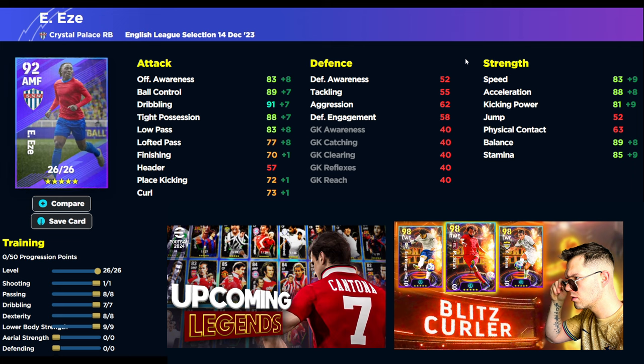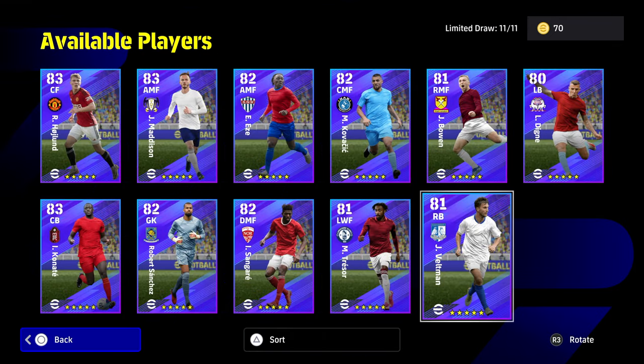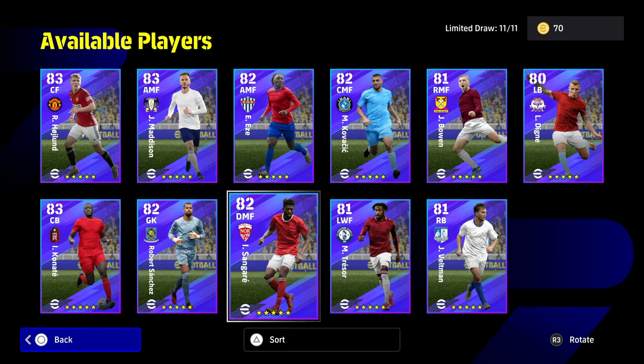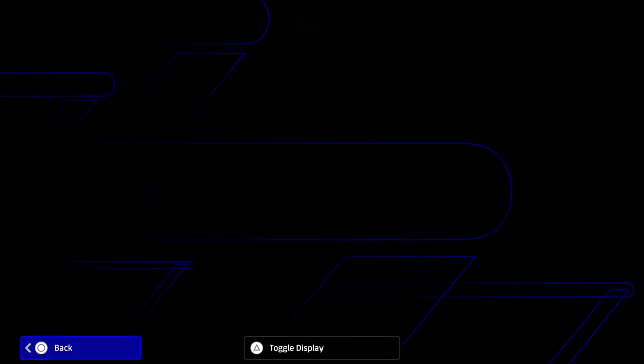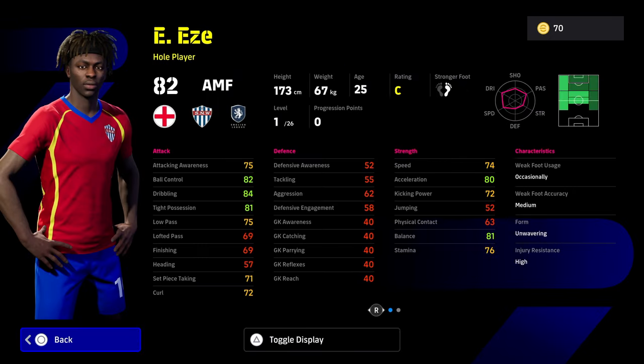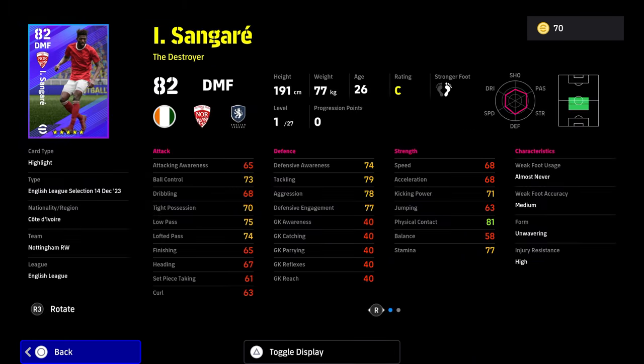Of course we also have Eze, who's down as a hole player — excellent player skills, really silky on the pitch. Speed, acceleration, balance, tight possession, dribbling, and ball control all go into the 90s with the manager boost, so they are good cards. The problem is if you've been playing longer than three months, you probably have cards equally as good if not better. Eze has flip flap, soul control, and double touch, plus pinpoint crossing and acrobatic finishing, which I like — but these cards are kind of a dime a dozen.